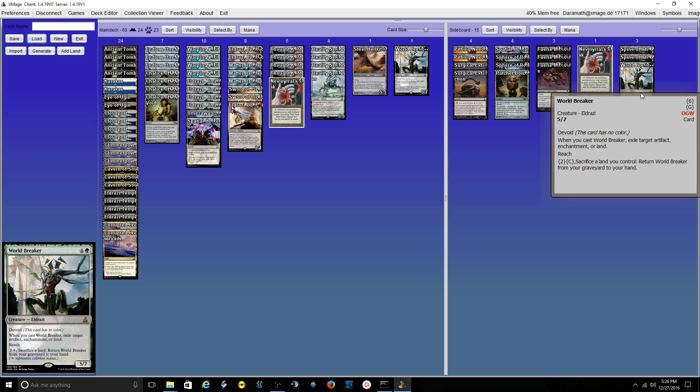This is the list I'm working with. I've been doing fairly well with it and I really don't miss the Wastelands at all. There have been a few times where Wasteland would've been nice, but at the same point I would've been down a land and they would've been down a land. It's really good against Post — you can take away a huge chunk of their mana — but Post is such a small portion of the format that I'm not that worried about hedging against it so much.